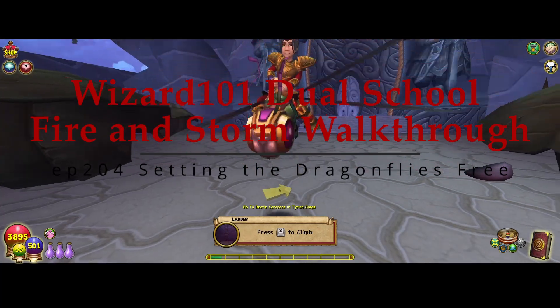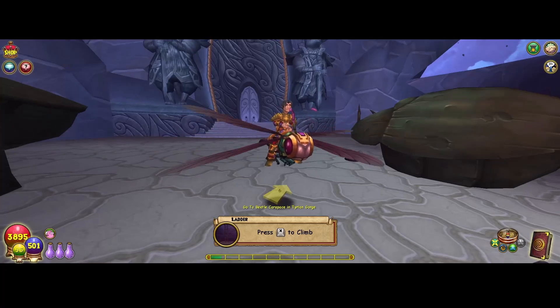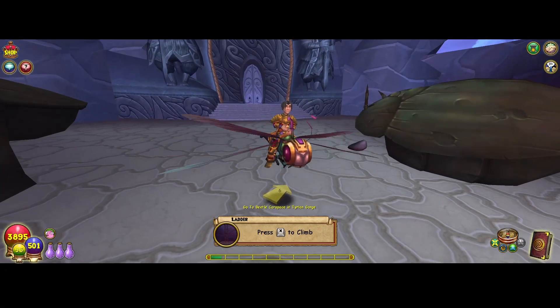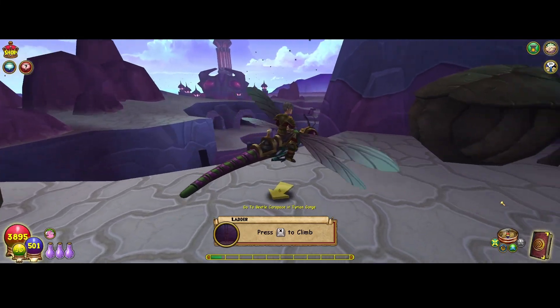Hey hey, pirates — guess what? It is Keir and Ashamer. I'm back. Pirates — I said I meant wizards — for the next episode of the Dual School Fire and Storm Walkthrough. I hope everybody's doing great.